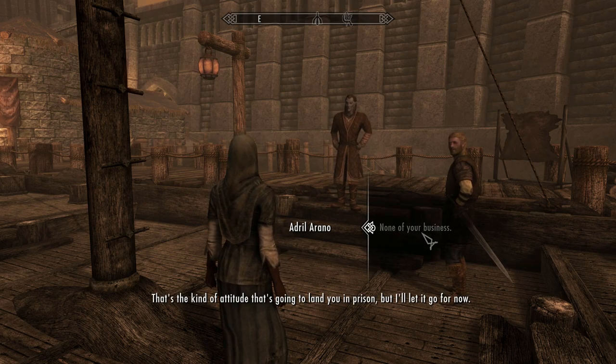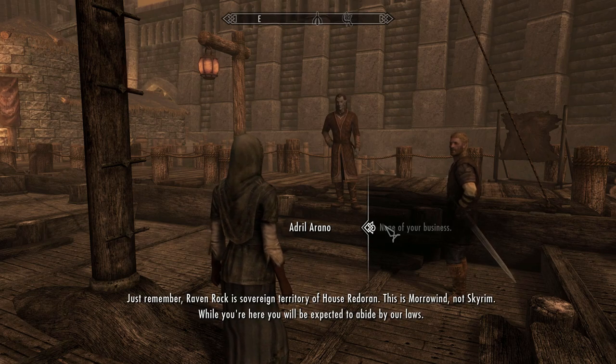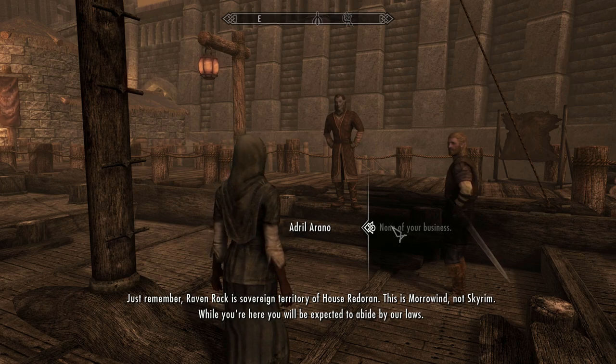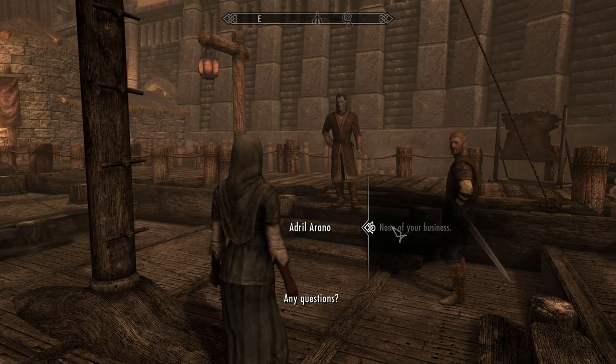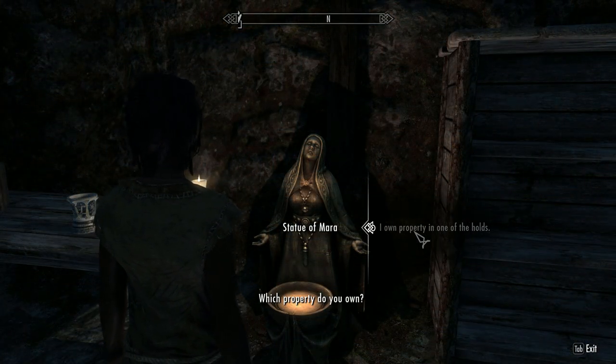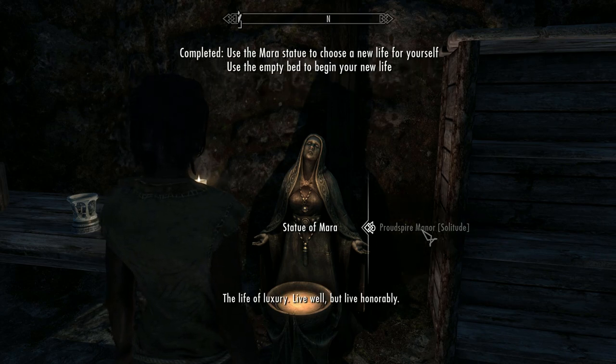You can also do the surprise me option which can take you to any random one of these starts. There's also the option: I own a property in one of the holds — the life of luxury, live well but live honourably.